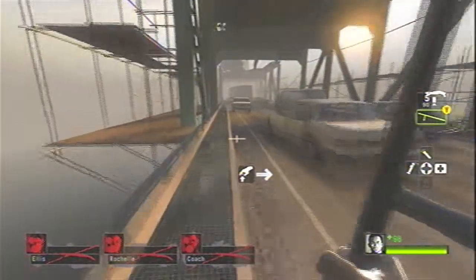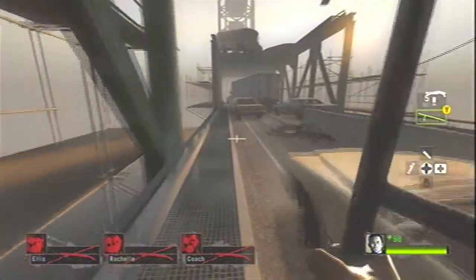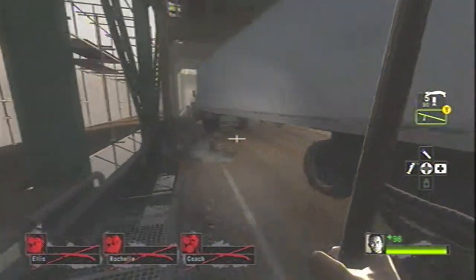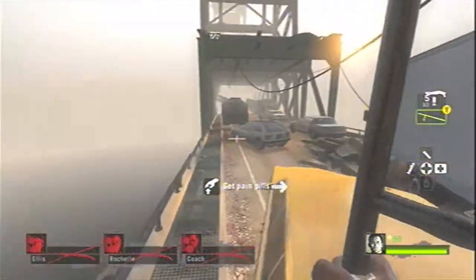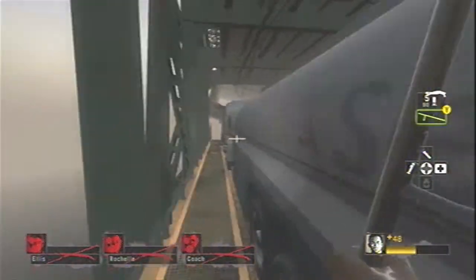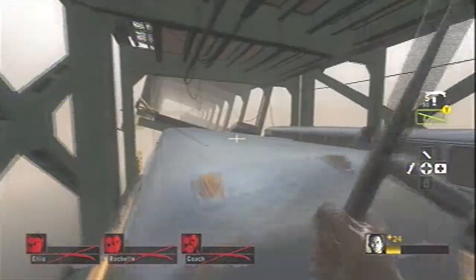Just keep heading left. Here's another car — we're going to hop on top of that and go over to this rubble. There's a tank; we're just going to ignore him as he punches the car in my way and then punches me again, but just keep ignoring him. We're going to hop up into this wheel well and hop up into this truck as the tank attacks me again, but that's alright.